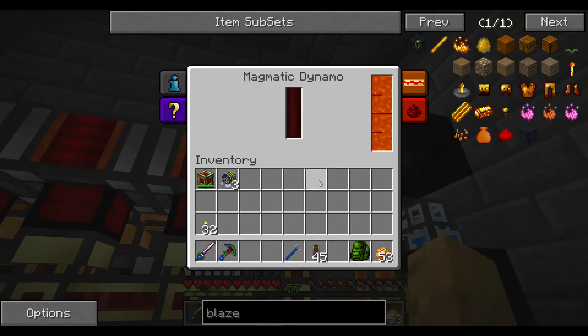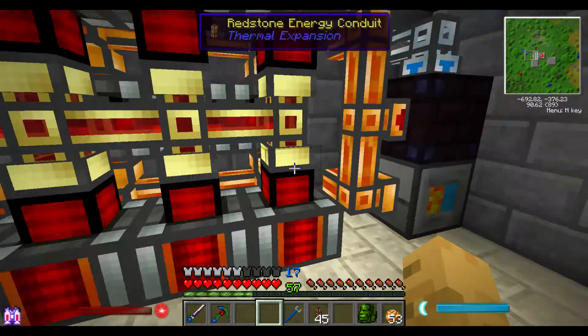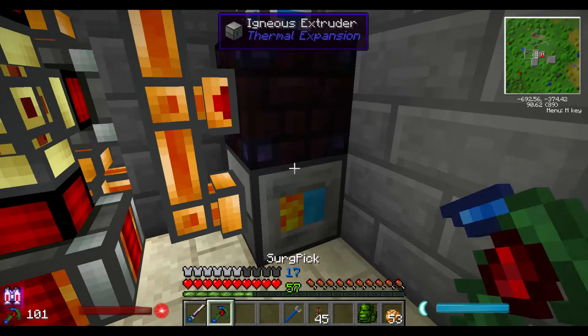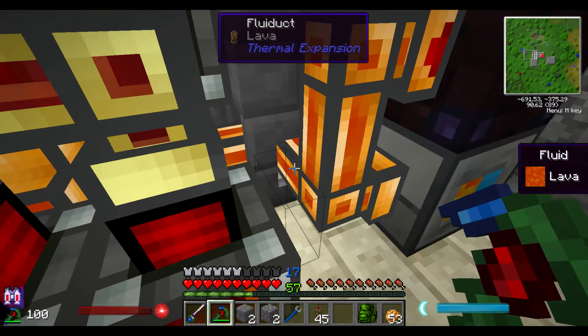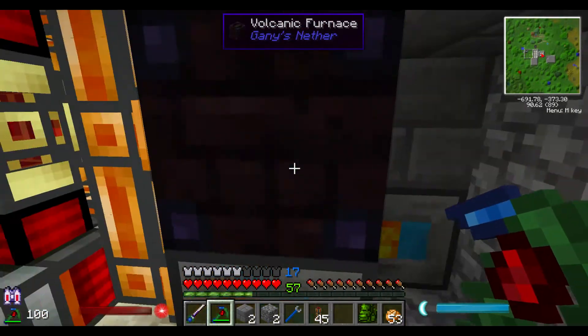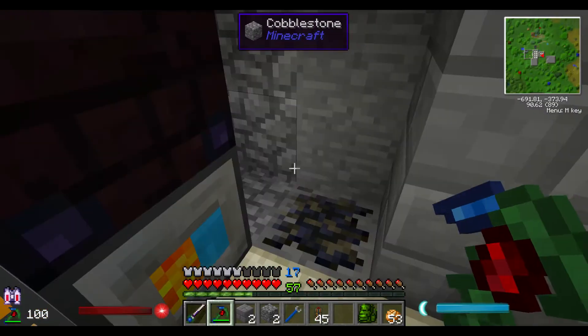And it looks like I'm doing pretty good on the lava. I was having problems when it first started up — I wasn't generating enough, so I added another volcanic furnace. Also, I went and put another igneous extruder going into that chest, just because one of them was not enough to provide enough cobblestone.